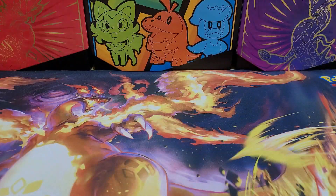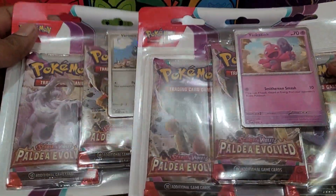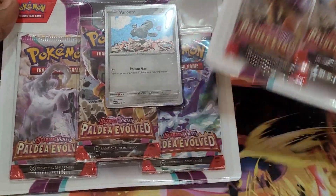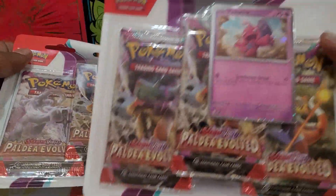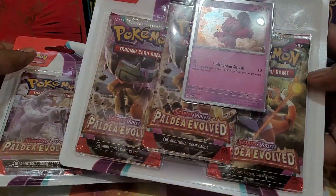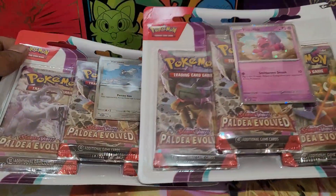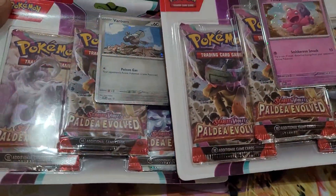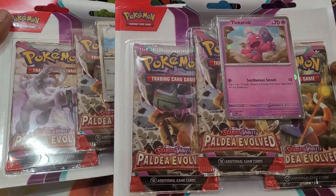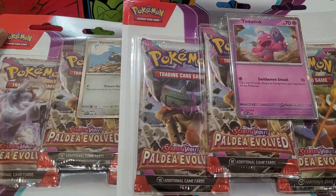Today we're going to open products — specifically Paldea Evolved three-pack blisters, the infamous three-pack blisters. Plenty of people open these online and get the good stuff, but really and truly you need to open about six each to get some good stuff. We're taking our chance with three by three.